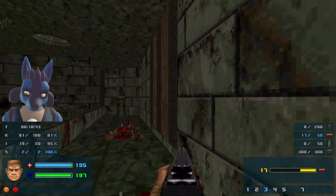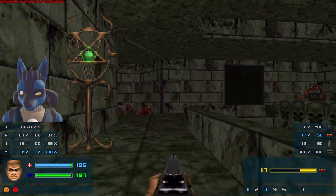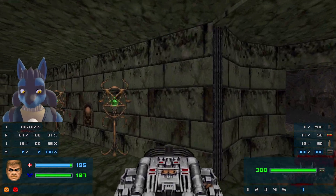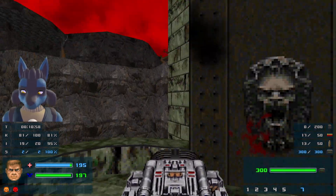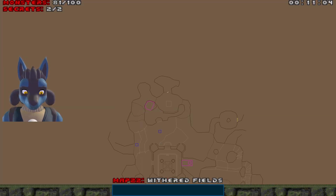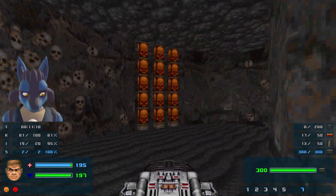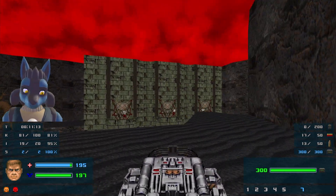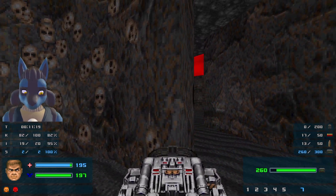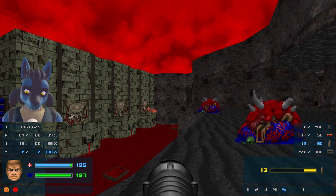It's funny that we get the BFG before any sort of plasma gun - kind of sucks. What am I going to use this for? Was I supposed to save it for the barons? We still have 19 enemies, so there's still time. I got the key - the yellow key. So where is the yellow door? Where the imps and the baron was. Let's go ahead and open this. Got some Cacodemons - I want to get some good damage off. I don't know who else I'm going to use this on, so might as well.